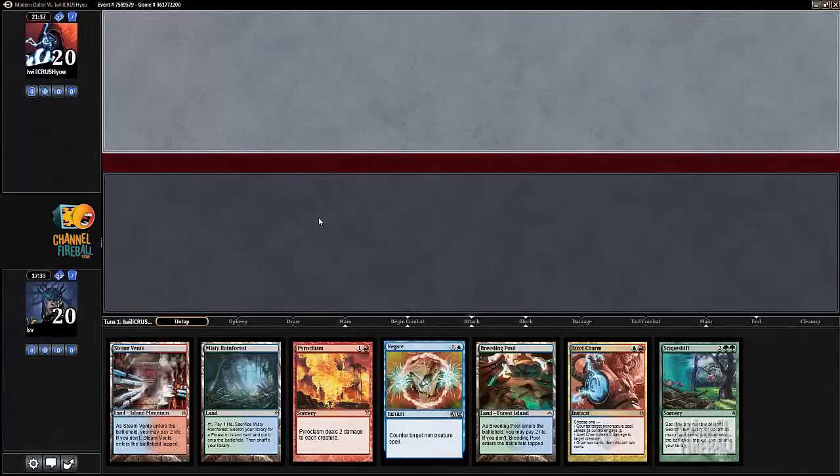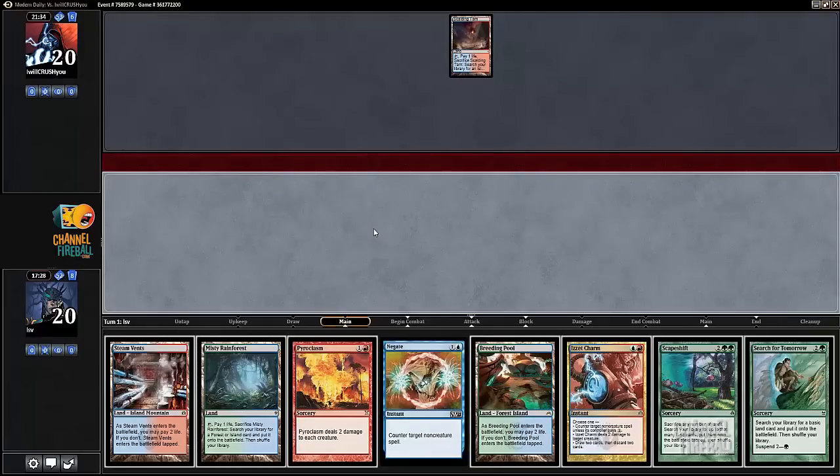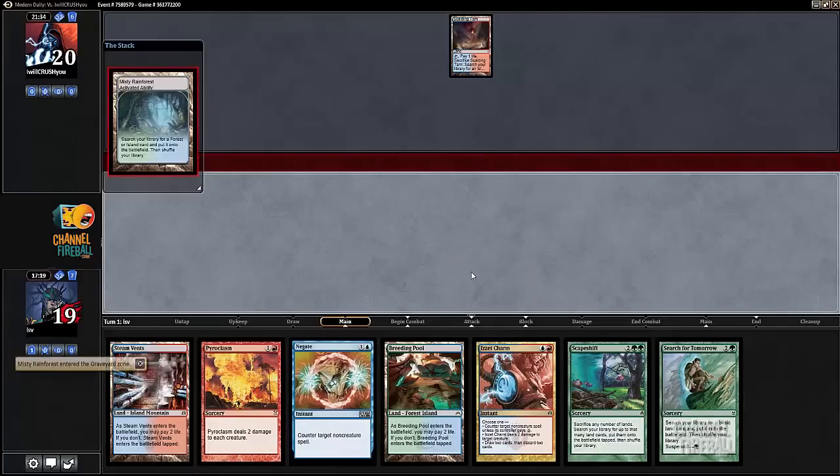This hand looks pretty good. I have to get three islands and cast Cryptic Command to stop Blood Moon. I like Search for Tomorrow since I want islands. I'm not going to worry about Blood Moon too much — I have a couple ways to counter it. My natural play would be to get a Forest and cast Search here; I don't really want to take too much damage and I have red already.